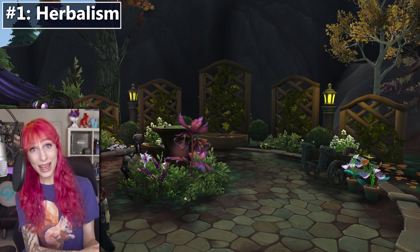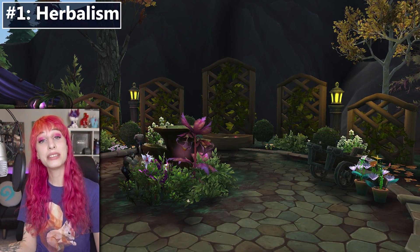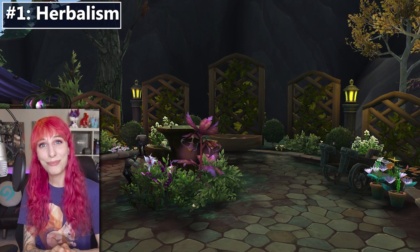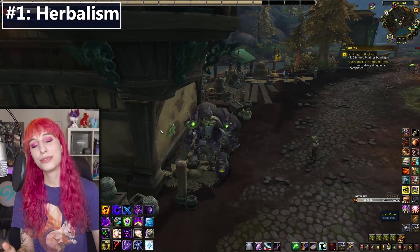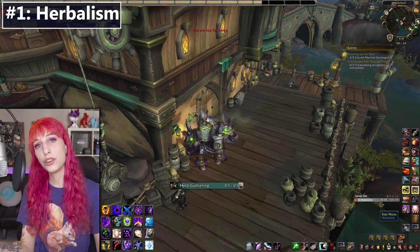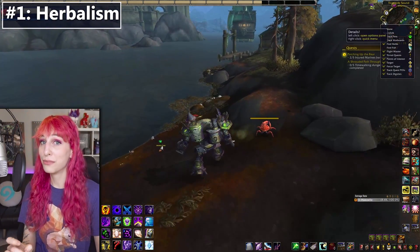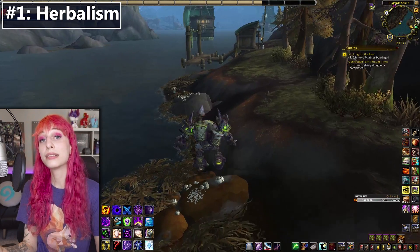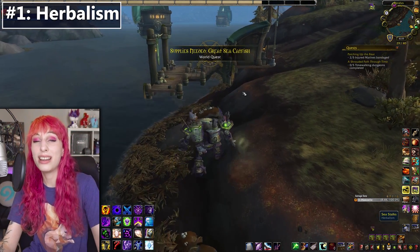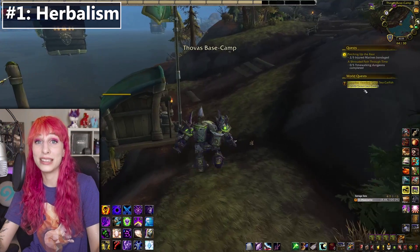And finally, the number one best gold-making method I've been using in BFA is good old-fashioned herbalism. You gotta love picking a couple of flowers. Herbs are the lifeblood of BFA — while their prices are slowly coming back down to normal, they're still very far from normal, and you can make pretty disgusting gold by just picking as many as you can and selling them. You don't even have to craft anything — you just pick the flowers, sell the flowers, you're good.